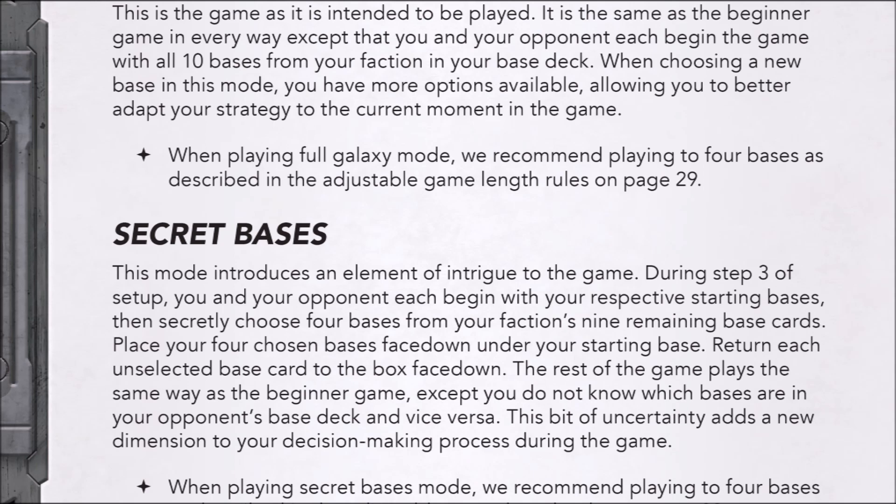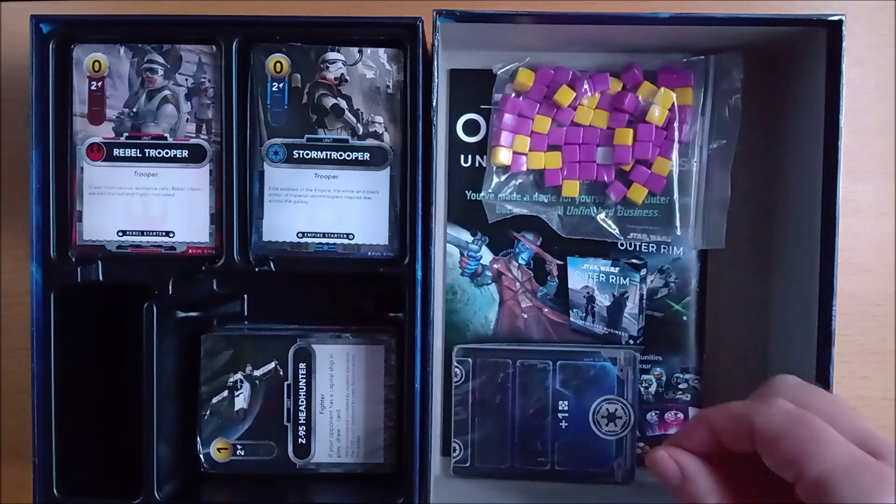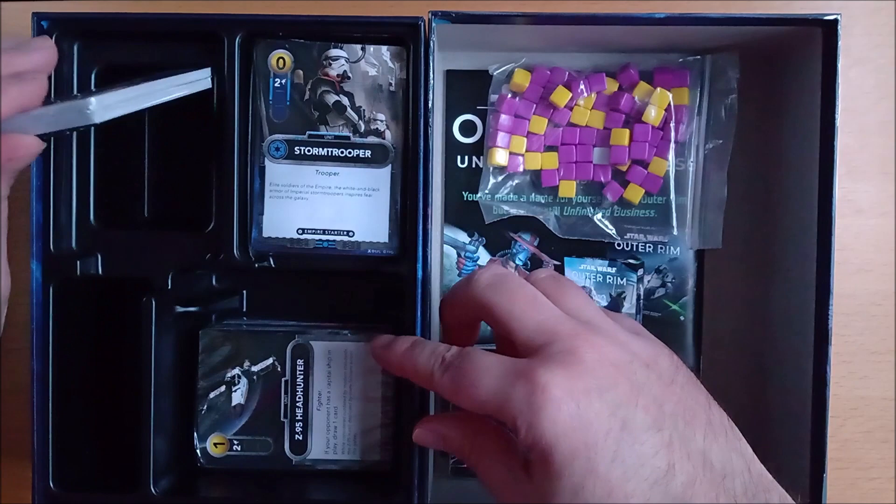The first step is for both players to choose a different faction — Rebel or Empire. Each player takes the small pack of cards from the top area of the box that matches their faction symbol.